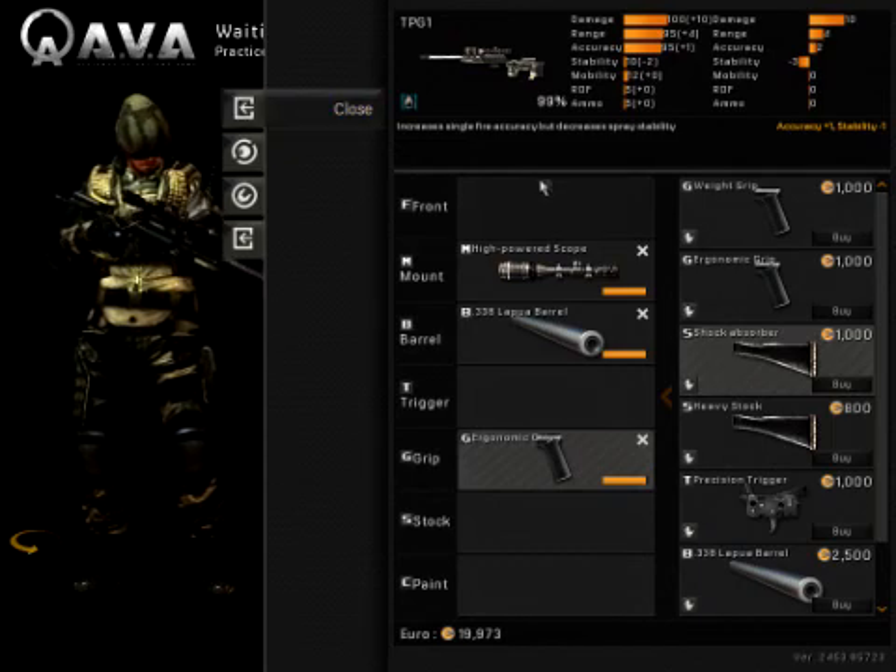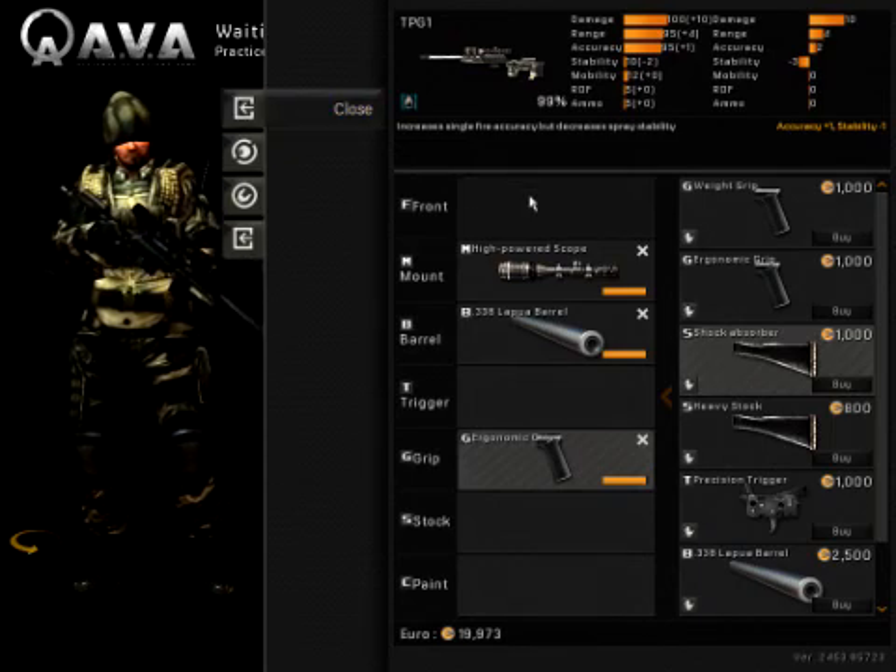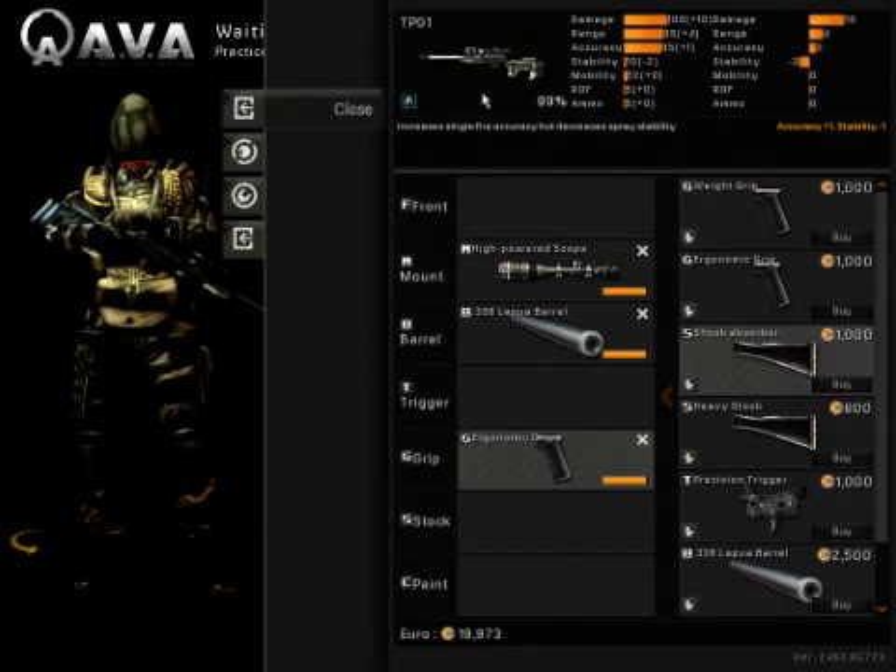Hi guys, my name is Horatio and today I'm going to teach you guys how to mod and use the TPG-1. The TPG-1 is easy stamped because of its one-hit kill ability at any range with an upper chest shot. It's impossible to tank this unless it's past 100 meters.